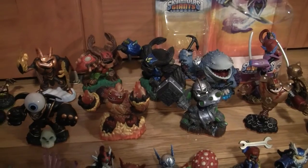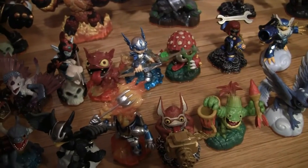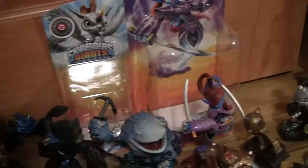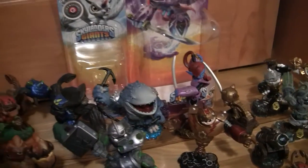Giants — I did a different approach with collecting these ones. I got all the new characters, specifically new. So all the Giants and all the new characters — this doesn't include Series 2. I did get a few of those, mostly because friends would give them to me or they would come in packs for other things. But I didn't get every single Series 2 because they are pretty much the same as the original ones. So here are all my Giants: Swarm, Tree Rex, Gnarly Tree Rex, Thumpback, Ninjini — I kept the box because she was the last one I got and she was pretty hard to get; I didn't find her in any stores — Eye Brawl, Hot Head, Crusher, and Bouncer.